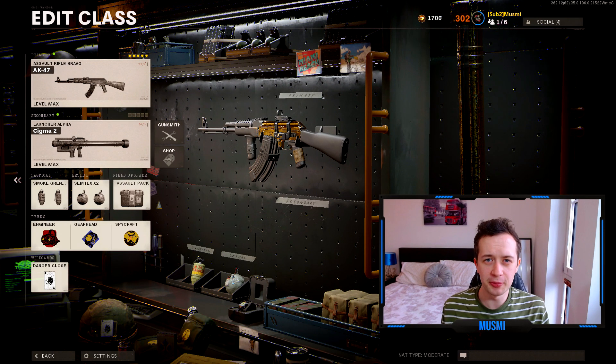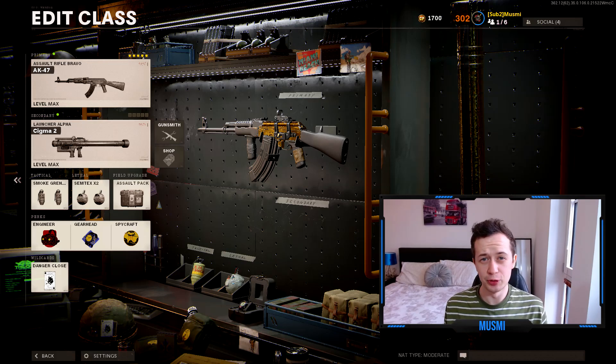This is the class I like to use in Fireteam Dirty Bomb. You can basically ignore the primary - that's just there if you run out of ammo. The Field Upgrade is important: the Assault Pack basically means you've got pretty much infinite ammo if you sit in a good spot on the map. Engineer is great for seeing enemy vehicles and scorestreaks in the air. Gearhead is really nice for getting those Assault Packs thick and fast. And Spycraft means whenever you're looking at the map trying to find enemy vehicles, those pesky counter UAVs will not be affecting you. And the Wildcard Danger Close increases your rocket launcher ammo from two shots to four shots.